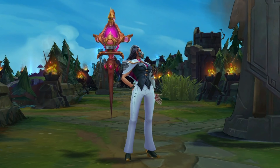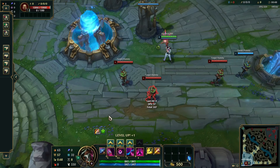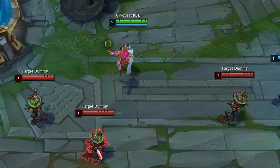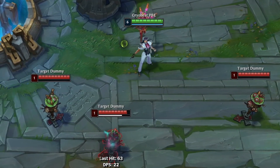Renata Glasc is a support champion with some pretty unique abilities including a hook. Her passive marks enemies, dealing 2% max HP damage scaling with her level and 0.01% AP. Marks are consumed when Renata's allies attack the same target, dealing 2% max HP damage again.